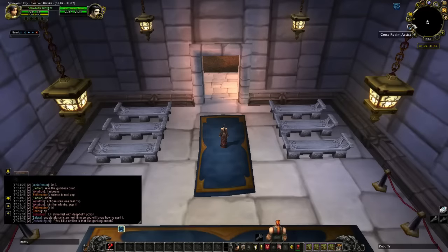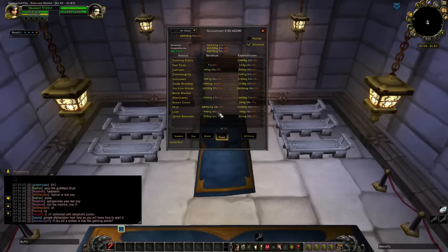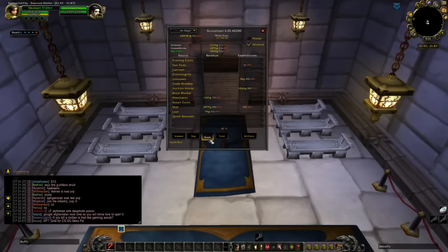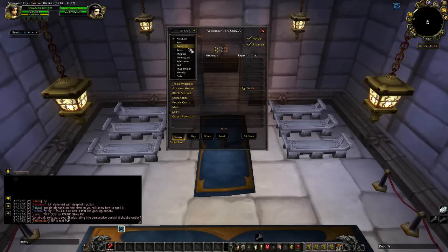Want to track and see how much gold you make or spend? Get Accountant. It's a great add-on I've had for years. If you start on a fresh realm or a new toon, your total will reflect the total amount of gold that toon has made. You can go by week, day, or session. It tracks your training costs, fares, and expenditures. You can use it for Alliance or Horde — or check how much gold somebody else has. I wonder how rich Ted is — he's got 29,000 gold!